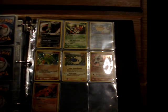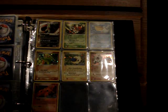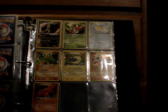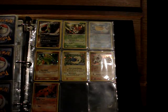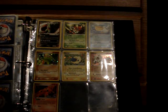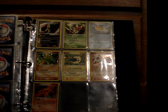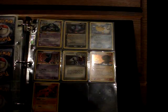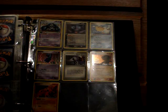From Team Rocket Returns, the non-hollow rares are Dark Tyranitar and Ledian. The Reverses are Larvitar, Mareep, and Cubone.